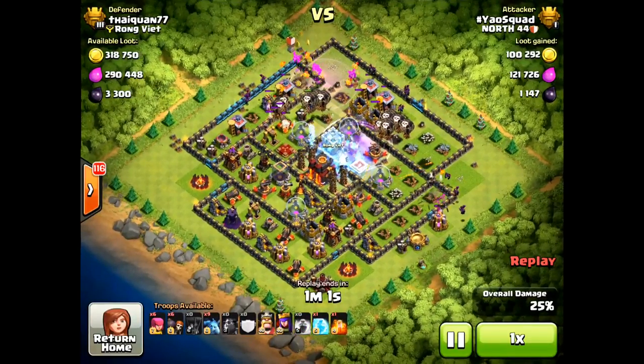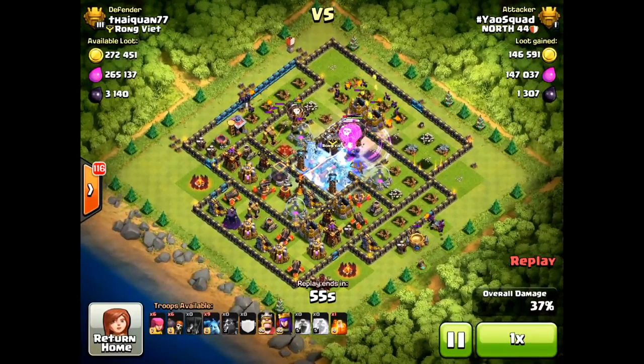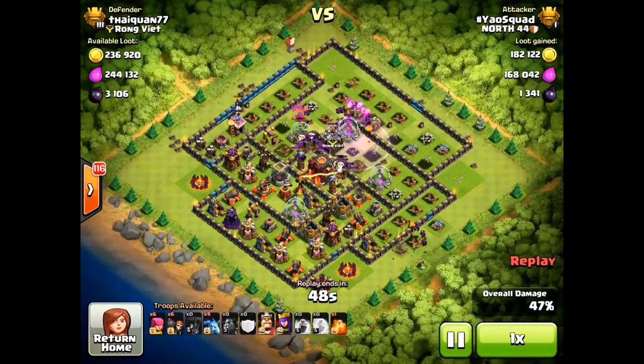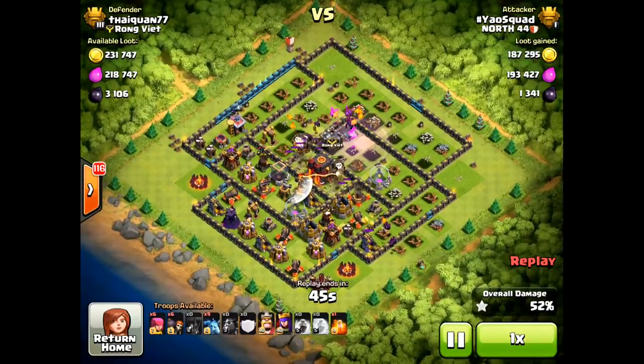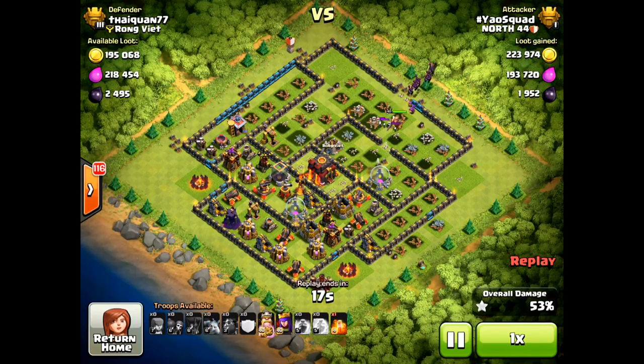As you can see, I drop Lava Hounds and do a little bit of a snipe slash surgical Lava Loonion. I drop my Lava Loonion, take out the bottom air defense and the top air defense, and then my loons go straight to the core. It's a standard attack — my minions are doing their work, single target inferno is the only one left, no Tesla, so it's actually doing a lot of work. I already got 53%, so I'm pretty confident, and the town hall is almost dead. I could back out right now, but I don't — I want to make sure I two-star bases on a consistent basis.